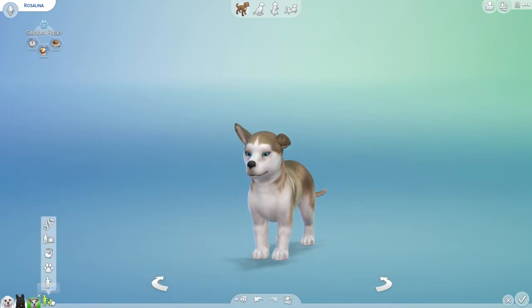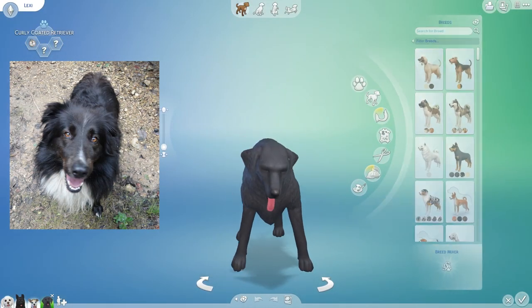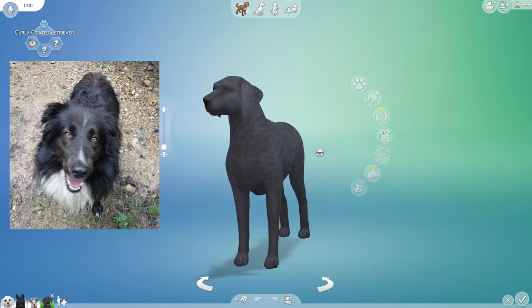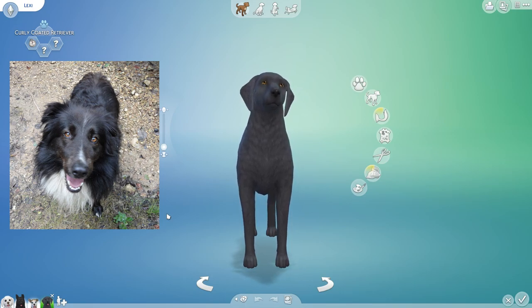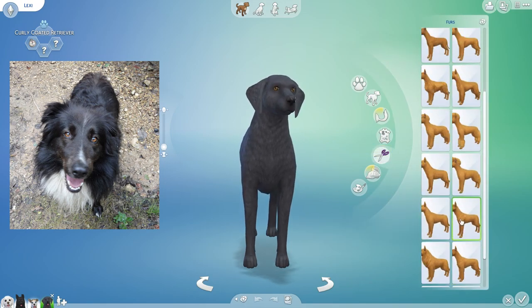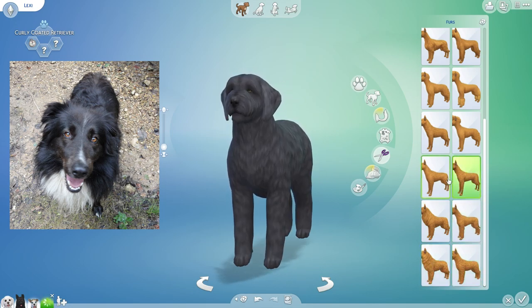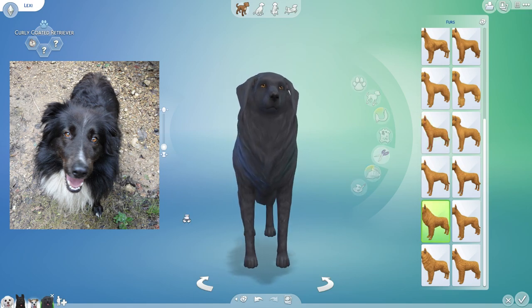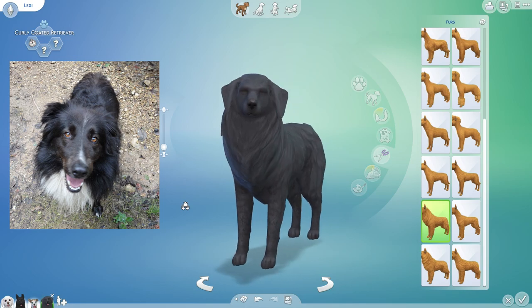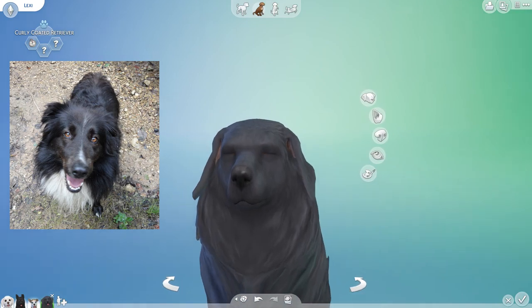So the last dog we're going to make today was sent to me by Jasna, and her name is Lexi. She described her as being basically like the dog version of my Penny cat, which I can definitely see — they do have quite the striking resemblance with all that fluff. So let's make sure that we get her fur right first, because this one looks a little bit too curly. We want something super long, especially right around her chest and face area, which might be a little bit tricky to find. I guess this one is the closest — probably as close as we're going to get.